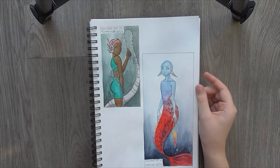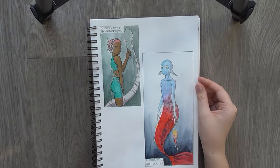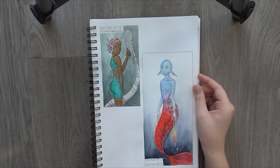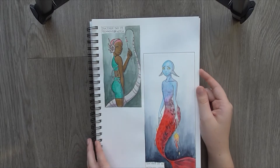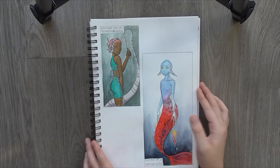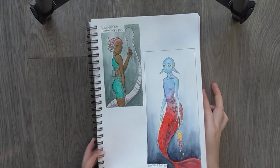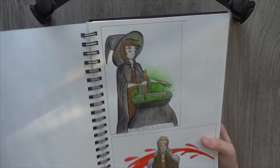Mermaid Witch. I tried to do something that's not just a typical mermaid. I went elf ears, and underwater fire, and creepy fingers. And I tried to do some more interesting colours. But obviously the paper doesn't like that very much. You'll see a lot of not very smooth watercolour. I promise I'm better than that, but the paper just doesn't like watercolours. So that was my mistake.